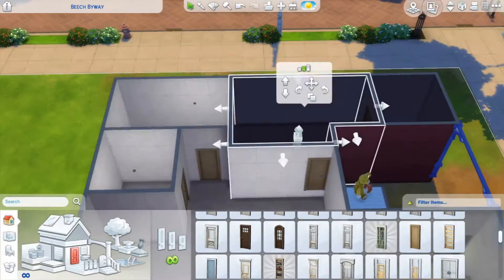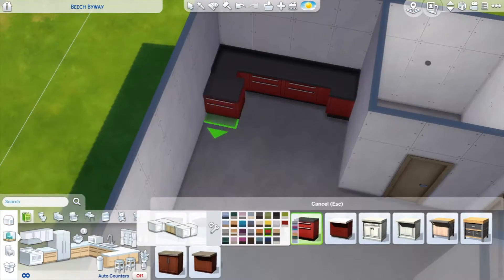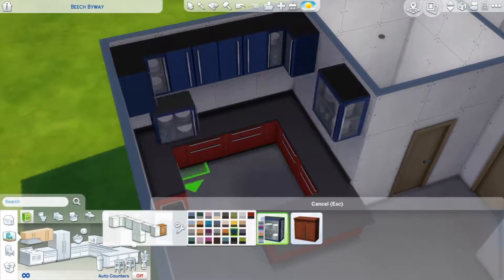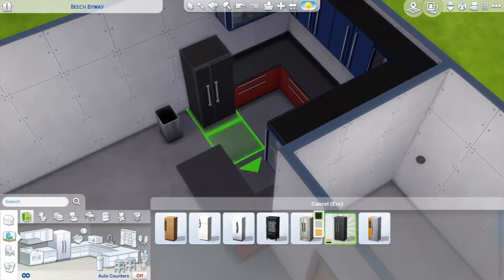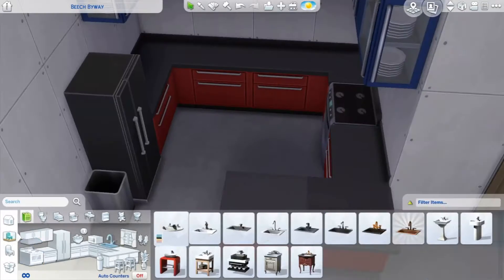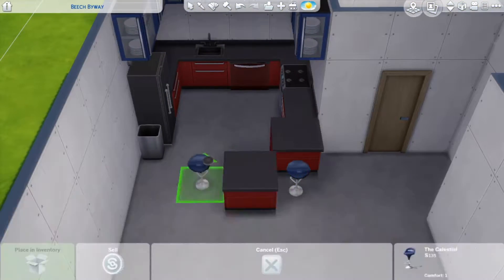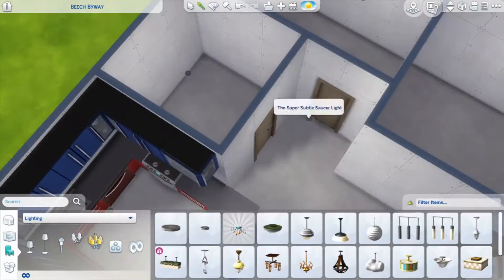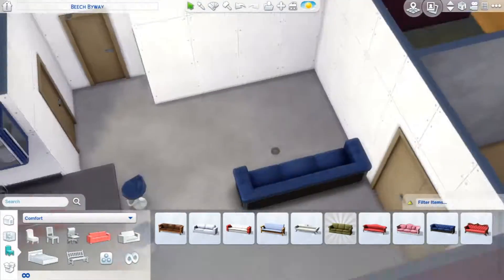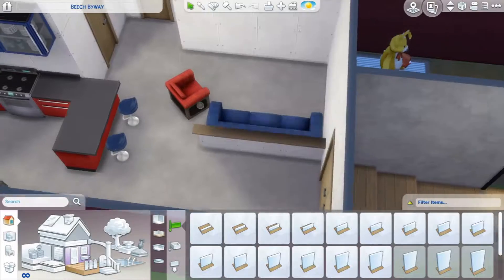As for the layout, at first I thought it was going to be too much space and then it turned out to be too little space. I wanted to make this a three-bedroom house but ended up making it just a two-bedroom two-bath. I could have made it a two-bed one-bath, but once I started placing furniture I realized I couldn't fit a proper dining room — though that wasn't a big deal since there is a peninsula in the kitchen.